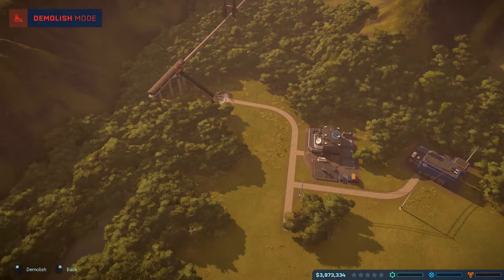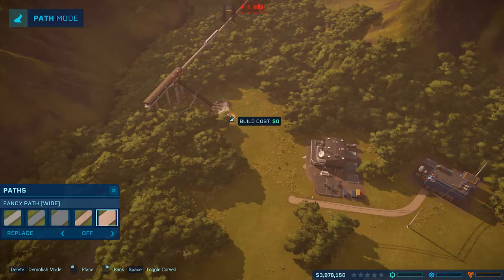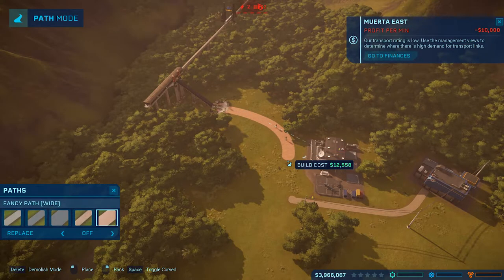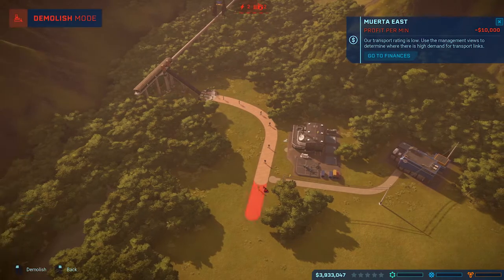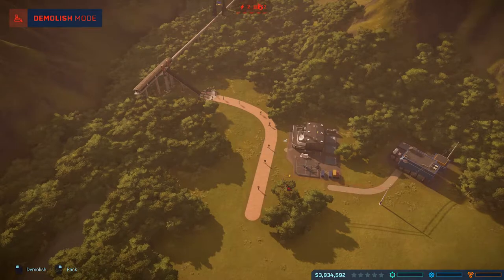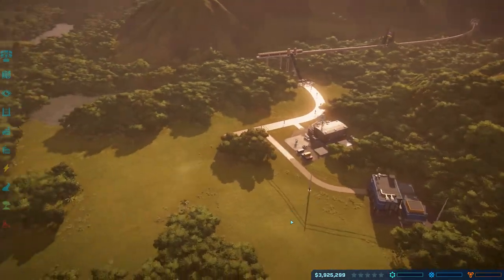I just want to tear this out and get a fat path. Everything's got to be nice. Reconnecting everything - okay, everything's reconnected. We've got to deal with this small substation for the time being but we need to get some cash flow going.